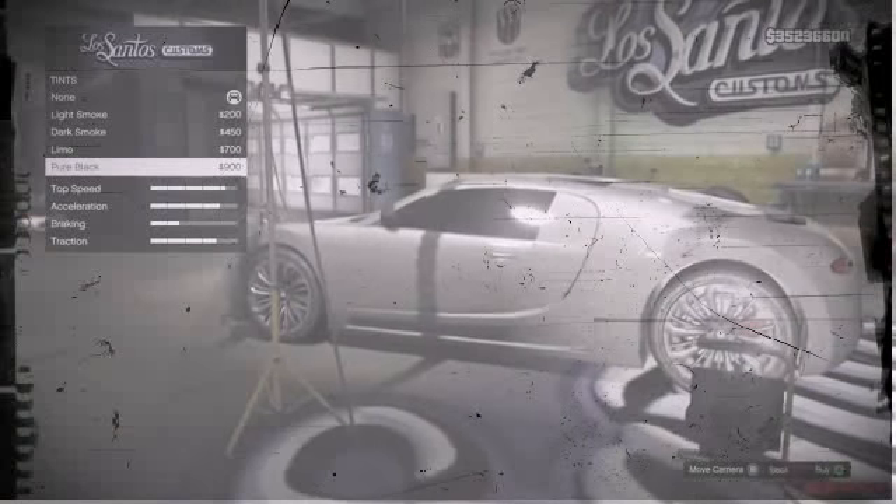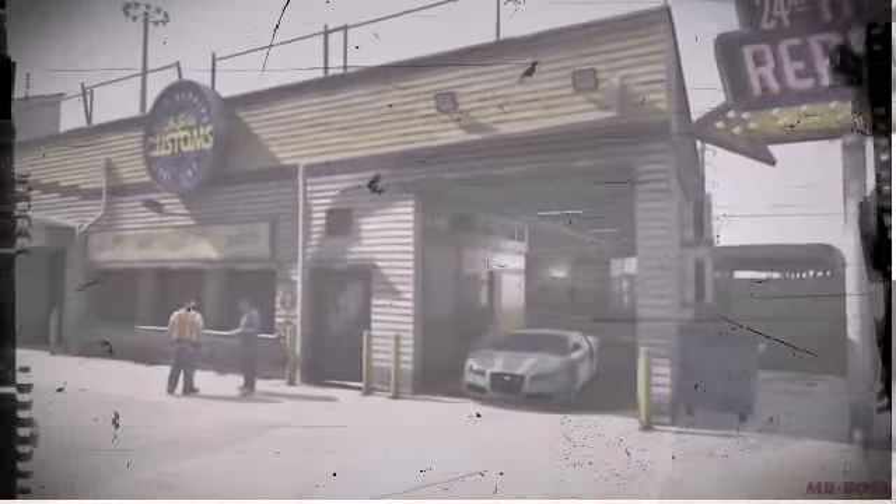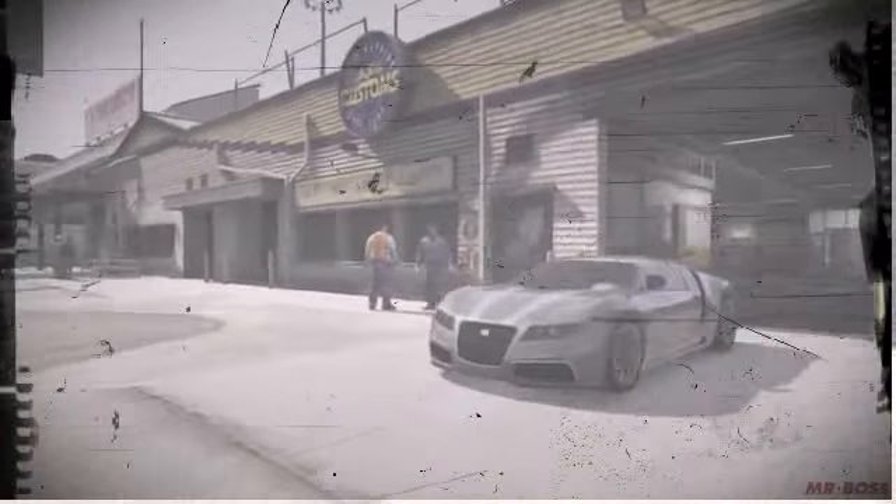So that was a quick preview of the jazz horns added to the Los Santos Custom Shop in Grand Theft Auto 5. The next thing we're going to be looking at is something that was rumored about a month ago, and that is pure black window tint.